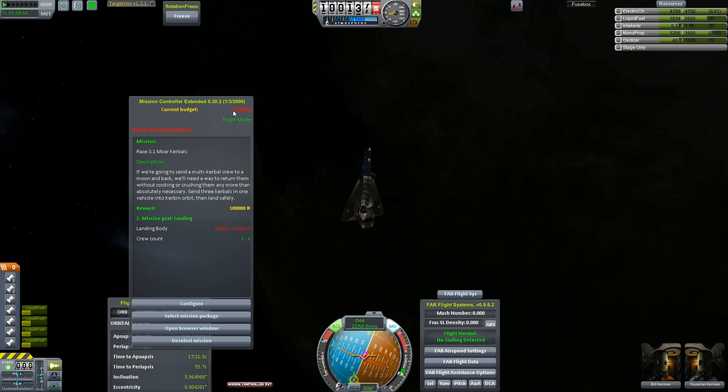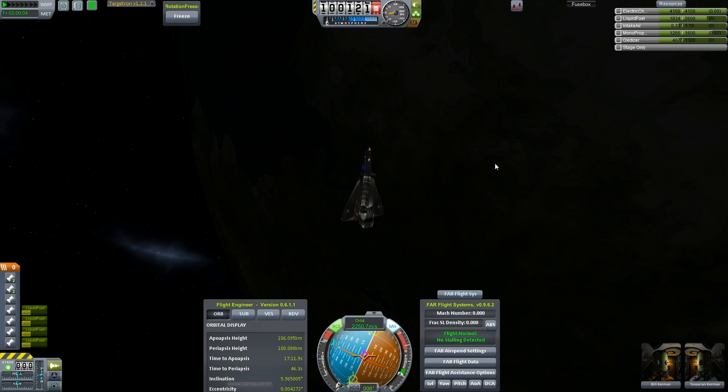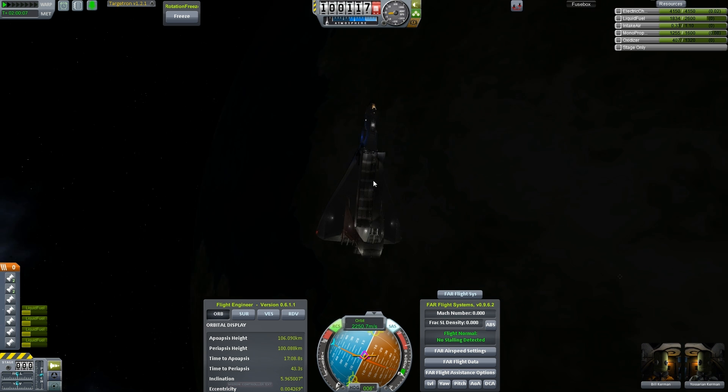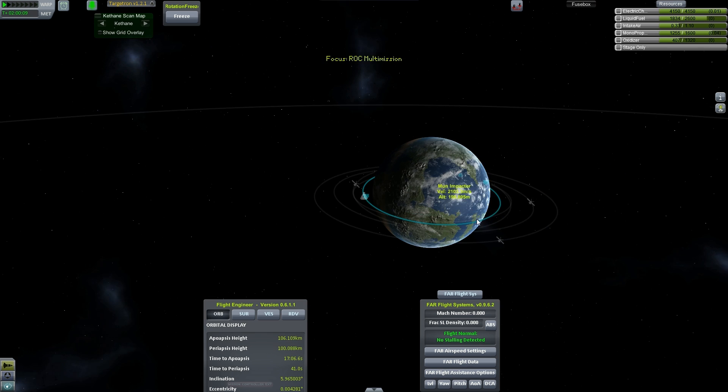I should do this landing before proceeding to the other four missions. I really should have done this one before officially completing the Hubble mission, but oh well, too late now. Next thing to do: let's land the Rock. I suppose we could close the cargo bay doors — don't really need those open anymore.